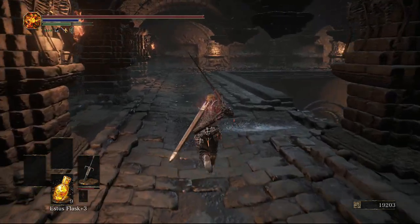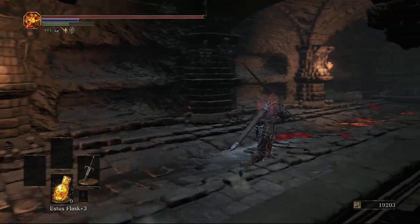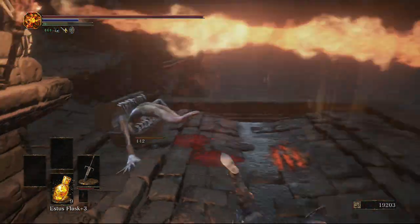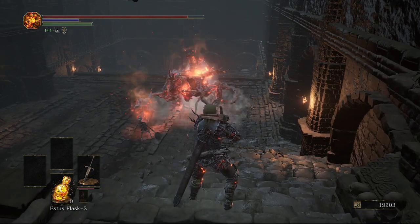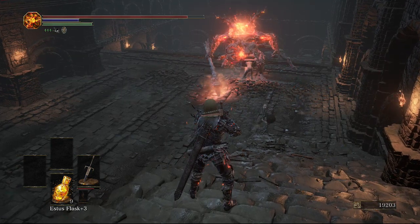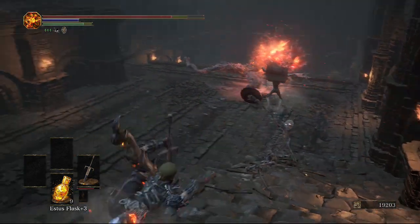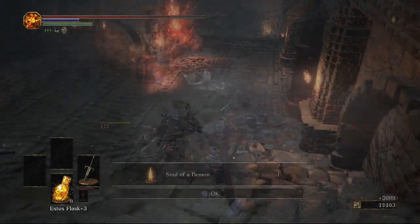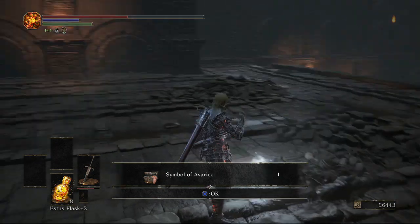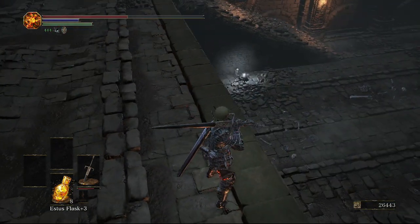Continuing through this area we'll get to a spot where there's going to be a mimic to the left, which will drop the Black Blade, and also a demon that will give us a Soul of a Demon. You can actually make them fight each other — normally the mimic will win, but sometimes you get unlucky. The mimic tried to grab him but that didn't work, so the mimic died. Once they're both dead you'll get the Soul of a Demon, and I got lucky and got his headpiece too. Either way you'll get the katana.